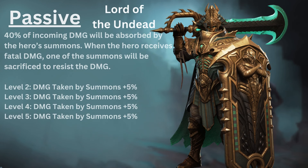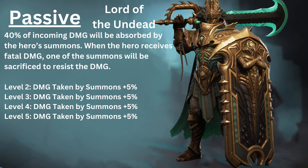Cyrus's first passive, Lord of the Undead: 40% of incoming damage will be absorbed by the hero's summons. When the hero receives fatal damage, one of the summons will be sacrificed to resist the damage. With max skill ups, you can increase the damage taken by summons by an additional 20%.